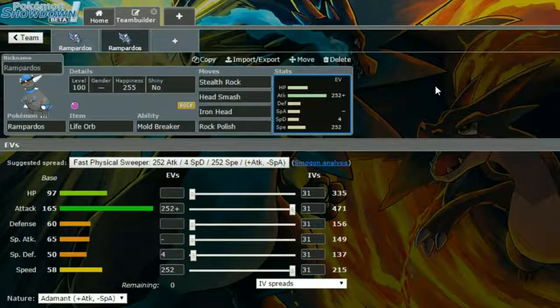The moves are Stealth Rock, Head Smash, Iron Head, and Rock Polish. Stealth Rock sets up entry hazards. Head Smash is an incredibly strong STAB attack, though it does get a lot of recoil so be cautious. Iron Head does great damage, and Rock Polish doubles your speed. Once your speed is increased, Iron Head also has a 30% chance to flinch, which can be very handy.